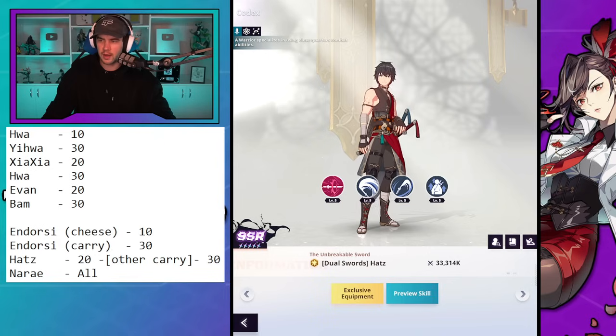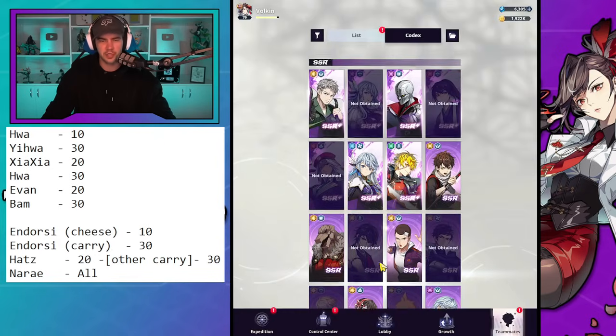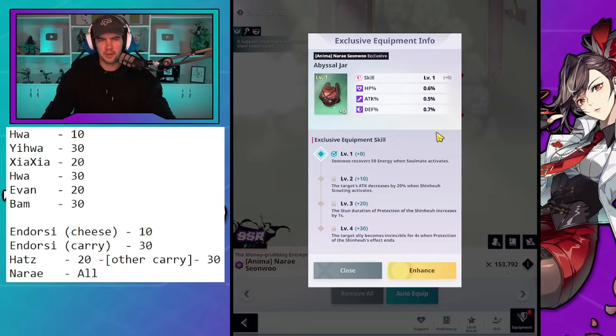The next one to look at is Narae. Honestly all of her upgrades are really solid. She's one I'm thinking about, though I'm not going into a dark team right now. We've got the attack decrease which is great for survivability, an extended stun which can buy you a second of time, and then the big one: getting invincibility for four seconds after the protection of her ult, which is really quite nice. I haven't tested enough to say definitively do it, so that's why she's on my considerations list.